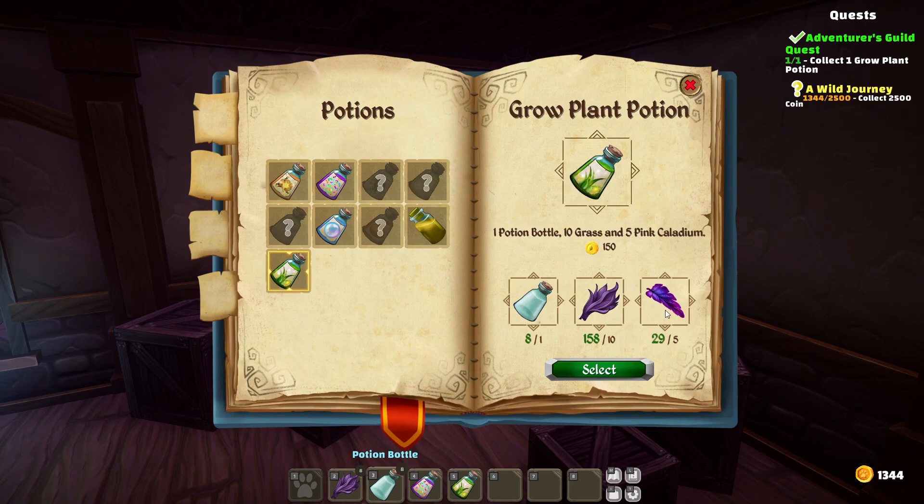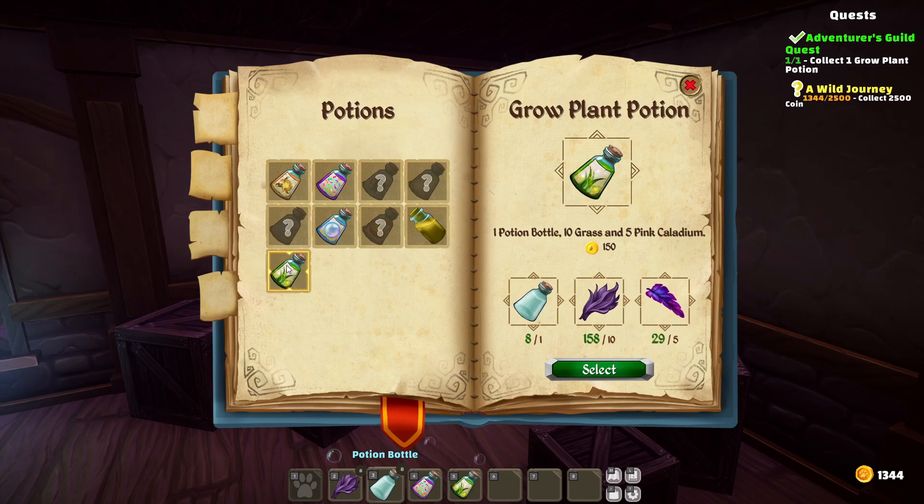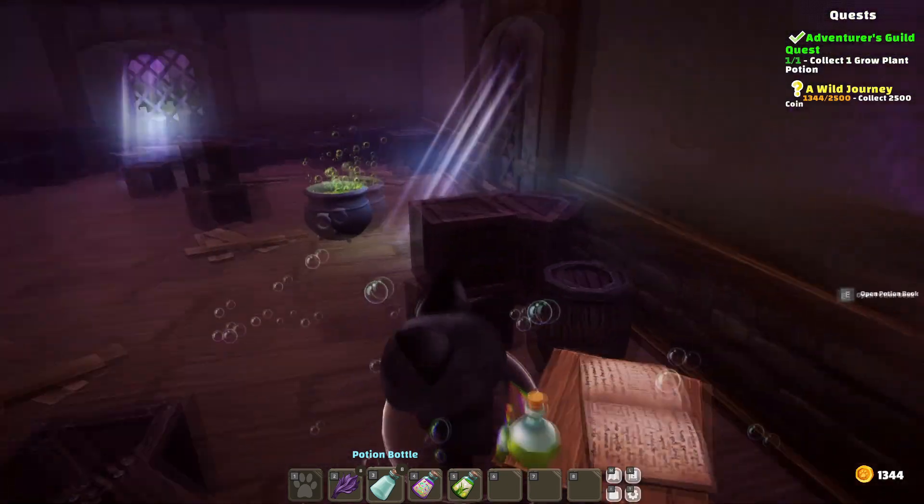What do we need? Ten of these and five of these — that gives us 150. These are kind of rarer, and there's lavender. We'd have to go into the earth zone for that. It gives us a bit more money, but these items are so easy to get right here in the zone we're in now. I think we're just going to make some more of the easier ones.